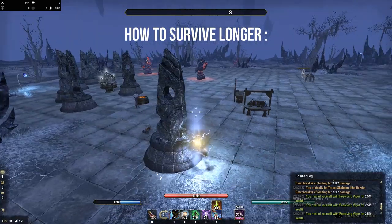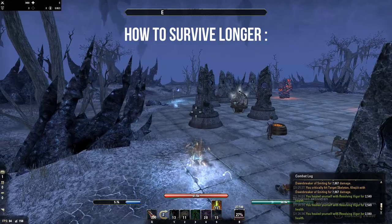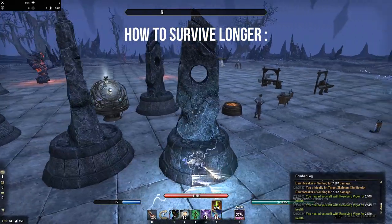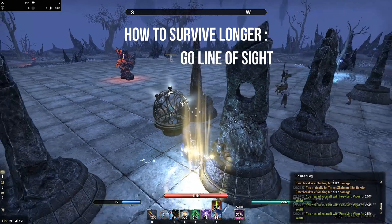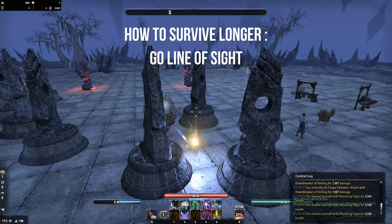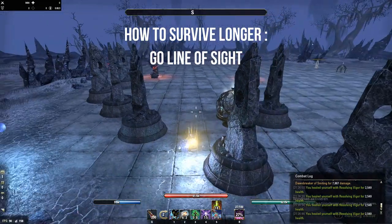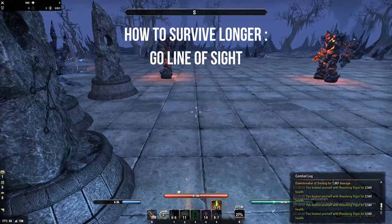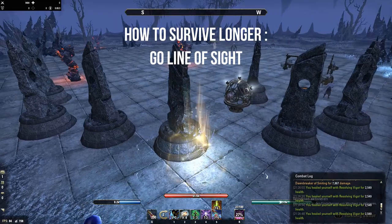Last but not least, I'll show some tips and tricks on how to survive longer in PvP. Especially as a new player, it's pretty hard to know how to behave under pressure. First rule: try to go line of sight — if you see a stone, rock, tree, crate, or anything else, just go line of sight. Try to kite around as long as possible, and never, ever stay open field naked like a Bambi. Use your environment to your advantage.